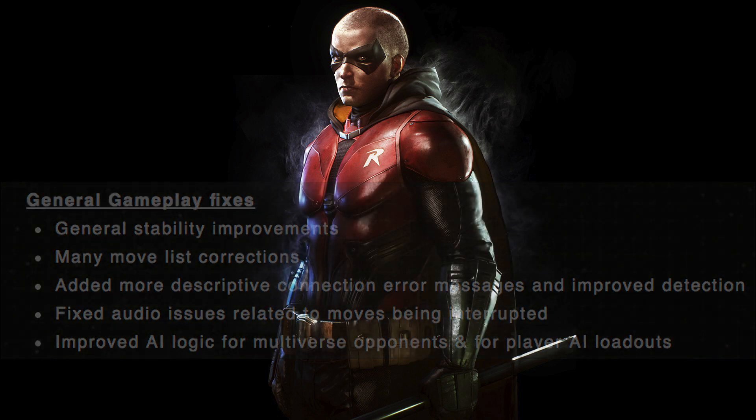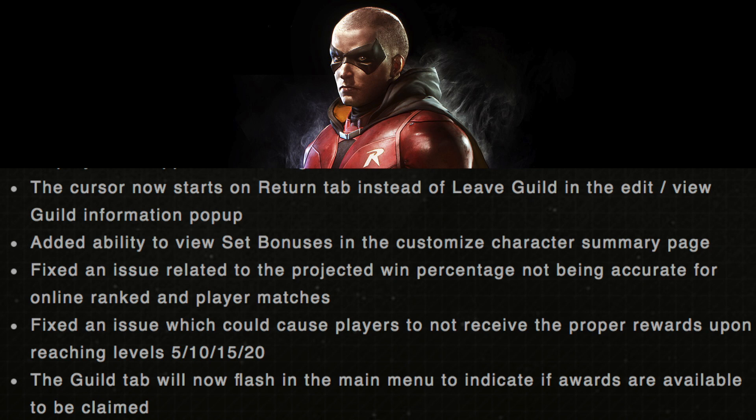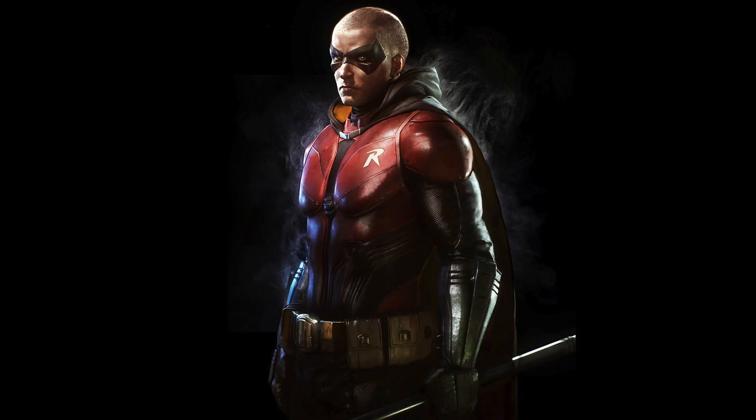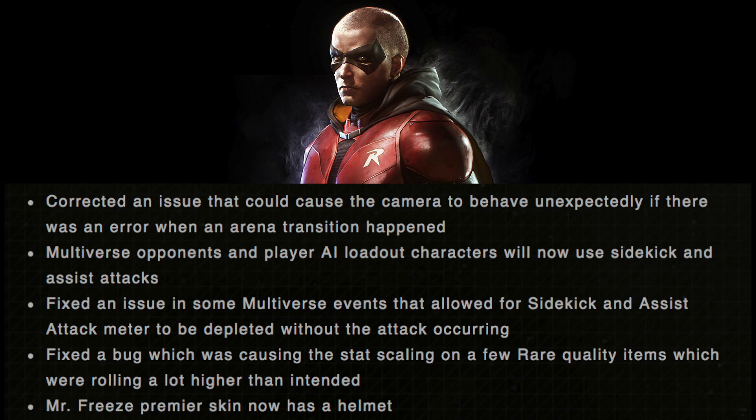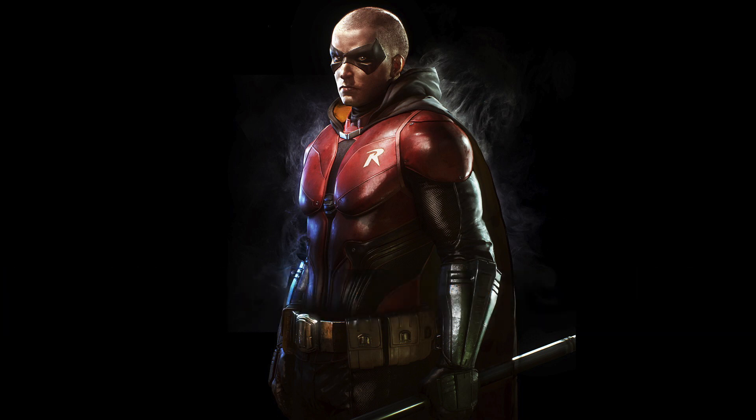A lot of the fixes are around some of the in-game mechanics like certain jump attacks, also some gear loadout changes for the multiverse specifically around the AI logic for the opponent along with the loadouts that you choose. In addition to that, there's going to be some changes to the Mr. Freeze premiere skin — it will now have a helmet. Also, the mother boxes are going to have a cost change: the bronze mother box will now cost 5,000 credits and the silver mother box will cost 10,000.